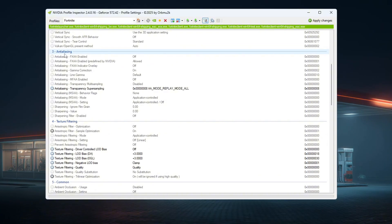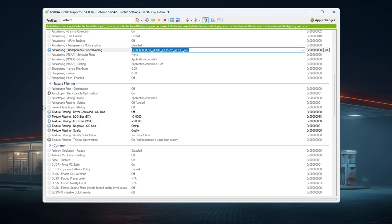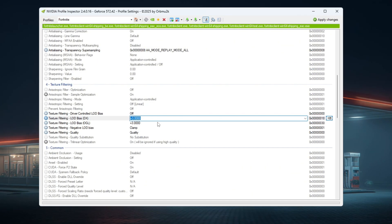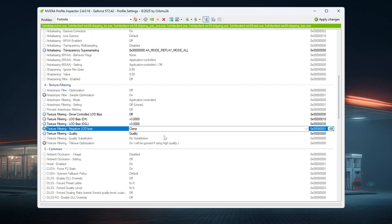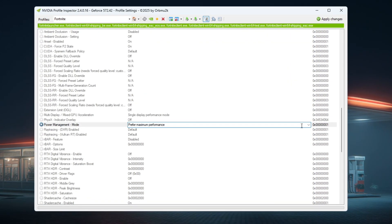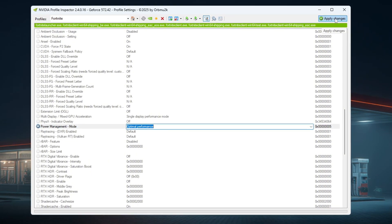In the Anti-Aliasing section, set Transparency Super Sampling to 0x-Tetra0-0008. In the Texture Filtering section, turn on Driver Controlled LOD Bias. Set LOD Bias DX and LOD Bias OGL to +3 — these settings reduce small graphics effects like shadows and grass, which helps increase FPS. Set Negative LOD Bias to Clamp. Set Texture Filtering Quality to High Quality. In the Power Management section, set Power Management Mode to Optimal Performance. Once done, click Apply Changes. These settings are perfect for low-end or medium PCs and help Fortnite run smoother with fewer FPS drops.